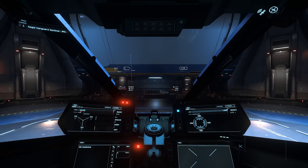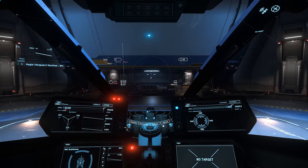Finally, we've made it to the cockpit. Up top, we have annunciator panels. Below this, a 3D radar, and four MFDs underneath. The Vanguard Sentinel does not have an ejection system and probably will never have one.